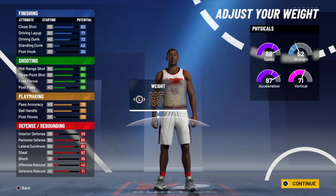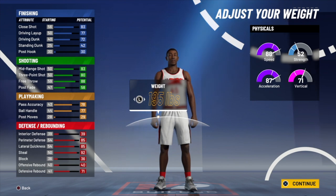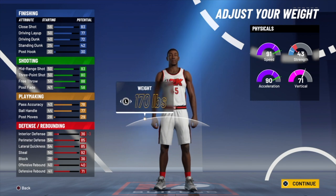For the weight, our speed is 88 and acceleration is 87. If I was any other build — playmaking, defending, or finishing — my speed would already be like a 94. But since we have sharpshooting in our build, we're already at a disadvantage. So I feel like you absolutely have to go as low as possible on weight. At the lowest weight, you get a 91 speed and 90 acceleration. We're not worried about strength; you're going to be weak regardless at 6'3". I'm going lowest weight, which is 170 pounds.